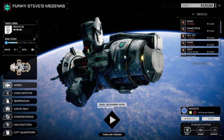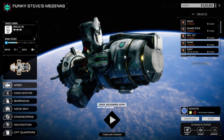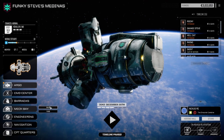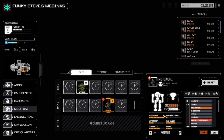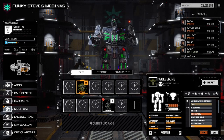Hey guys, welcome back to another episode of Funky Steve's Medinas. So today I want to do a couple of things. The first thing is we're going to look at the mech bays real quick. We've got the No-Dachi back now. We need to build this guy, but we need to take the parts from the Wolverine in order to do that.